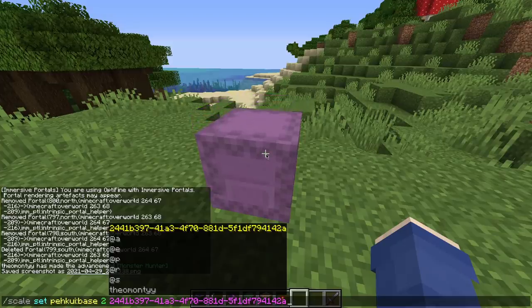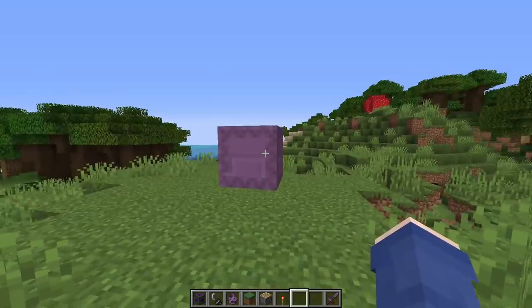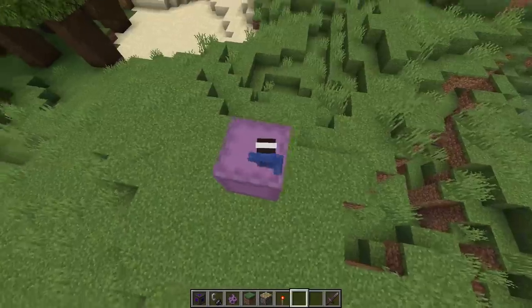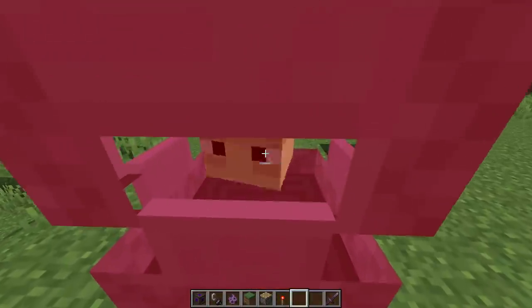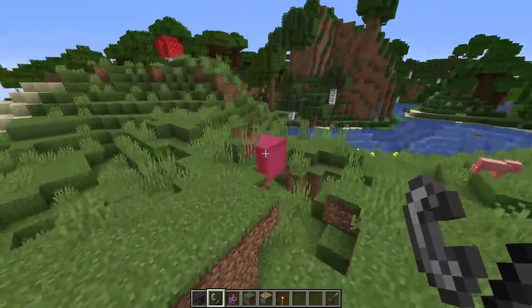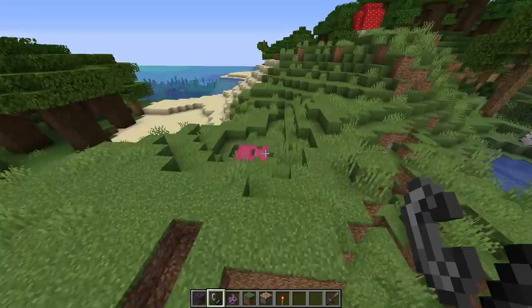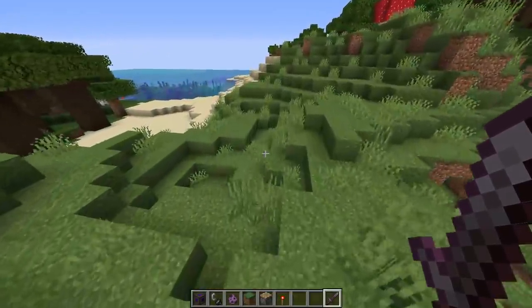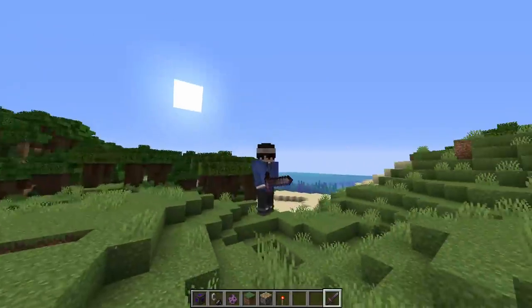Now let's see if the hitbox also changes. We have large shulker. I guess it doesn't scale up the hitbox — I can punch it looking at the middle, but I can't punch it looking at the side. It still suffocates. Apparently the detection for if it's inside a block also scales up. I'm not sure what that's about, but it does.